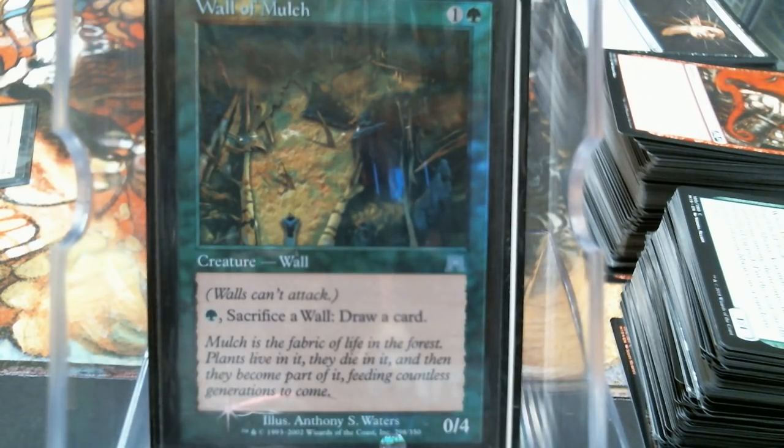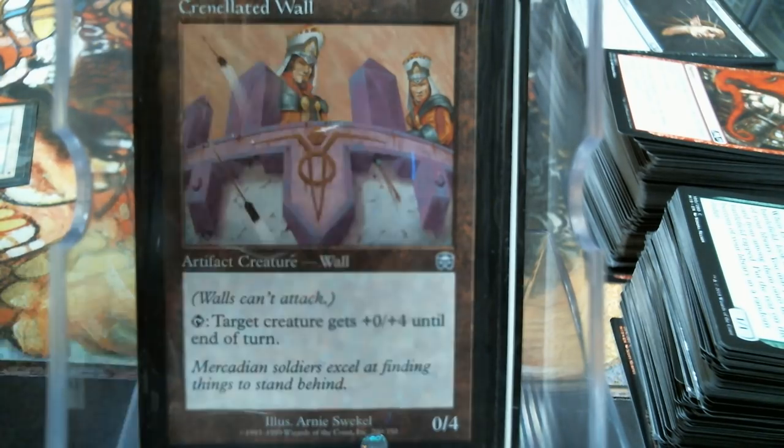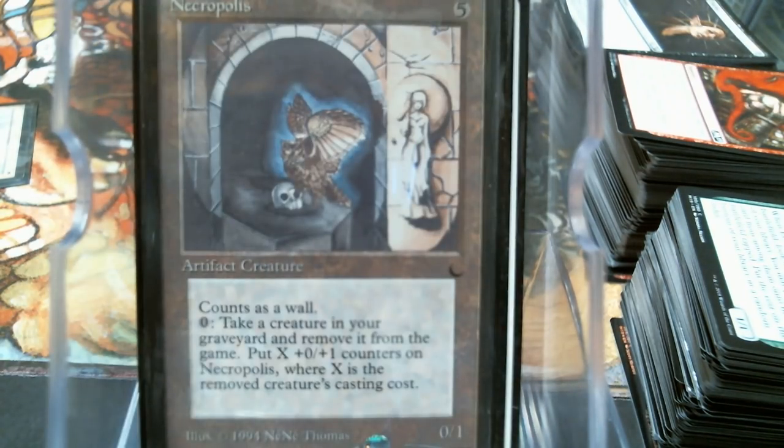Gleaming Barrier. Wall of Mulch is nice - you can sacrifice a wall and draw a card if somebody's wiping away your walls. We have Crenellated Wall, which can tap to act as a Giant Growth-type ability. But my last wall I want to talk about is Necropolis.